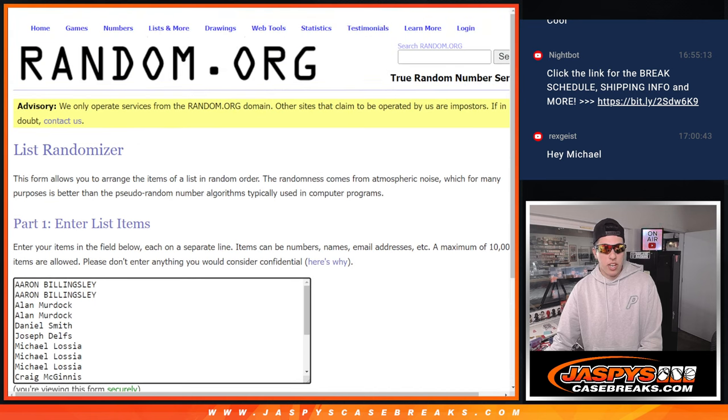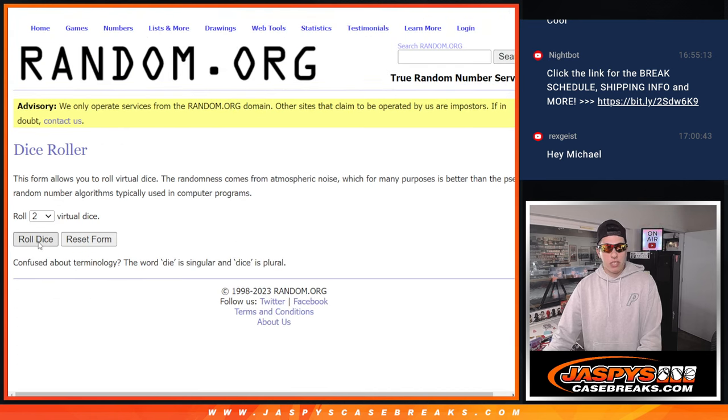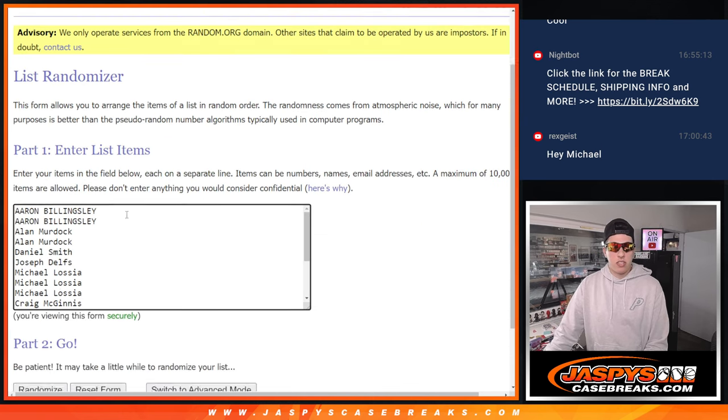We'll roll a new dice, and this is to match up names and letters. One and five, six times.